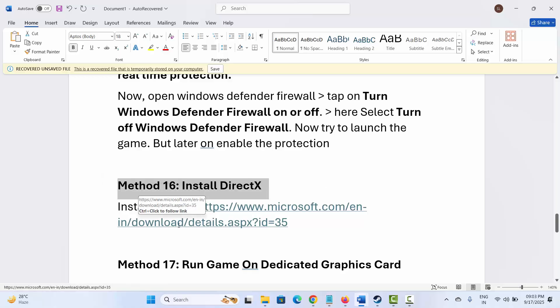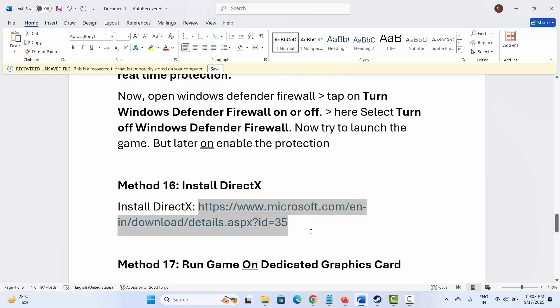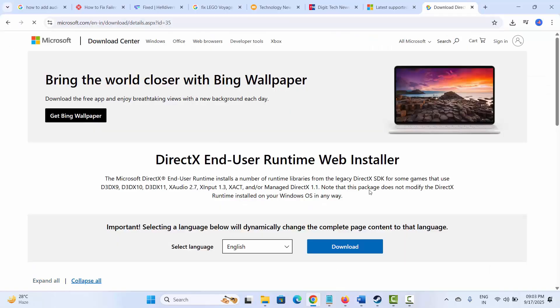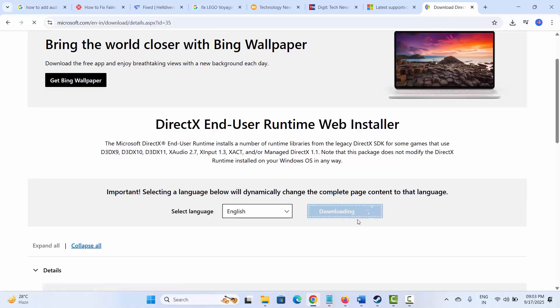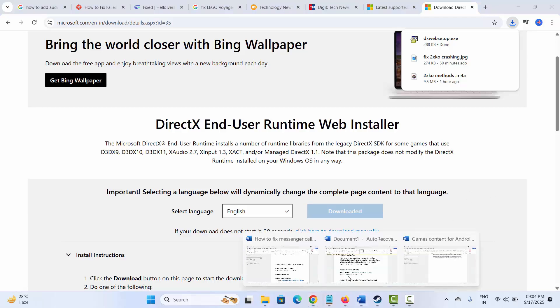Next is to install DirectX. A link is provided in the description — copy it, paste it in your browser, click on the Download option, and install it. After installing, try to launch the game and see if it helps fix the issue.